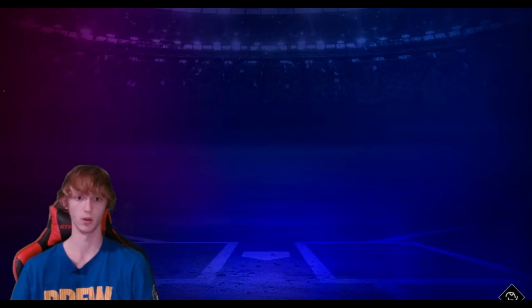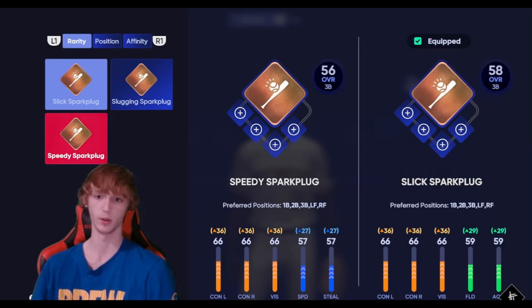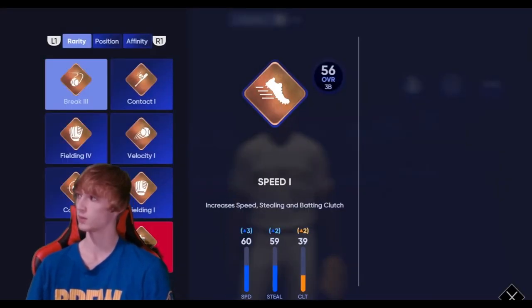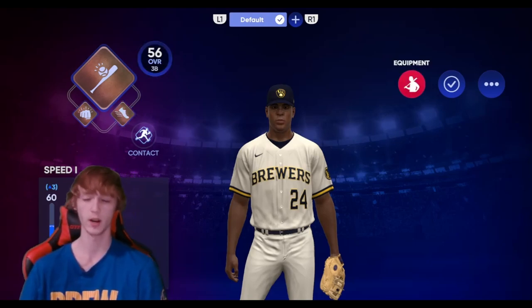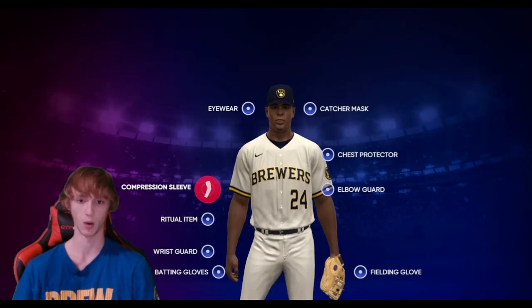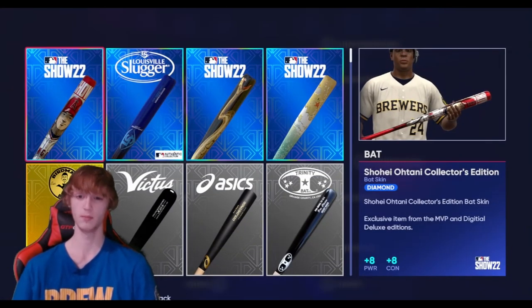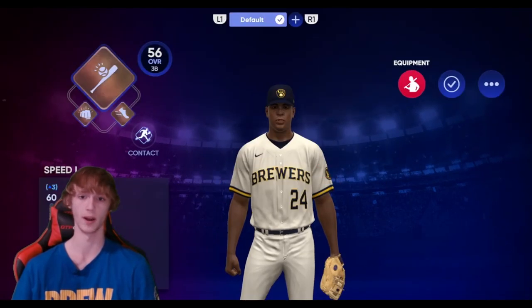So now you have your loadout. We're going to go ahead and change all of this. I personally have the speedy spark plug and I'll explain why in just a little bit. Let's go ahead and add power one, and then add speed one. I like the speed a lot — you're going to want to have a lot of speed and I'll explain why in a second. Make sure you have all your equipment on. If you guys have virtual items, go ahead and add those — get the ones with the most power. So like batting gloves, your bat, get that up there.